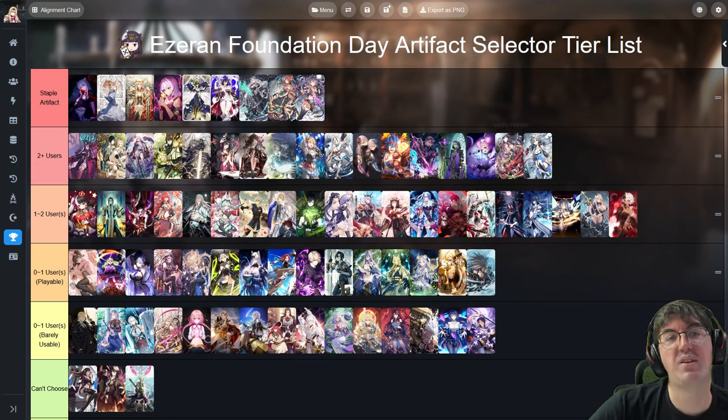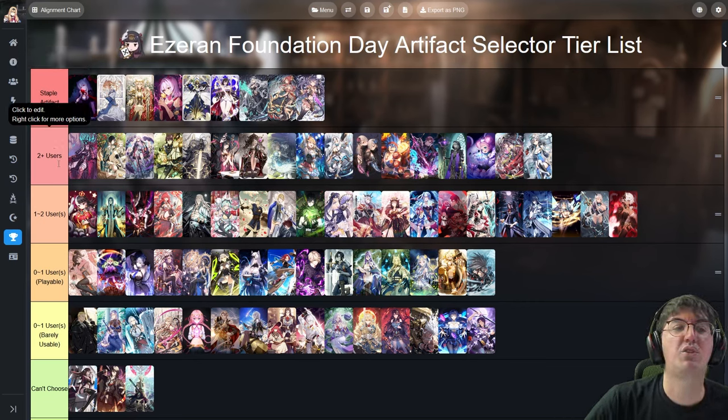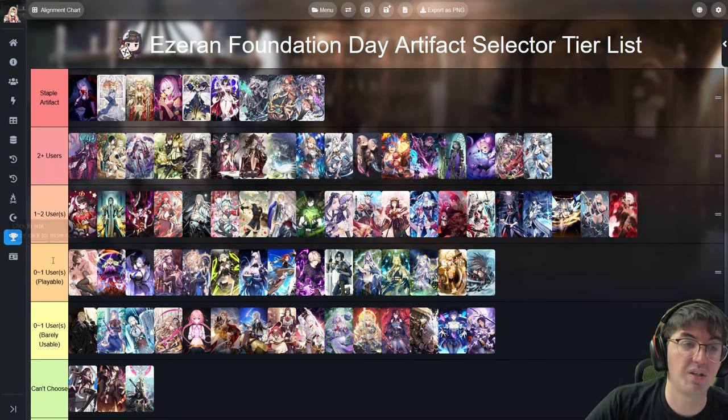I've divided everything up for this 6th anniversary artifact selector tier list by a couple of tiers. Staple artifacts are ones that should be on your account no matter what, whether you're a PvE or PvP player, new or returning — these are the best of the best. Next are 2-plus users, which are widely used across a multitude of characters, and 1 to 2 users where there's maybe one or two users and it's a strong artifact for those users.